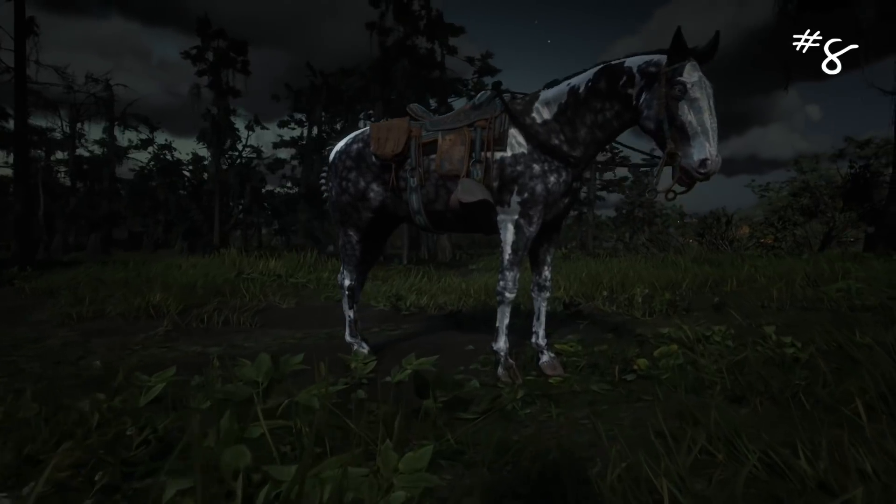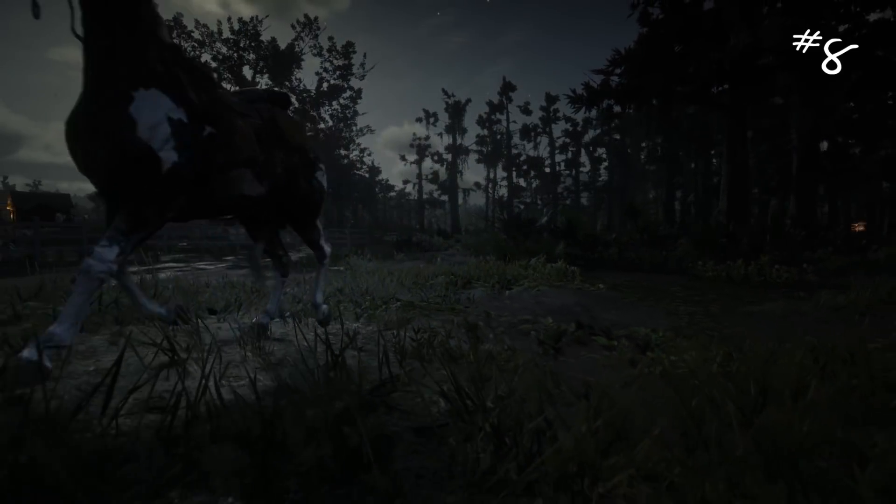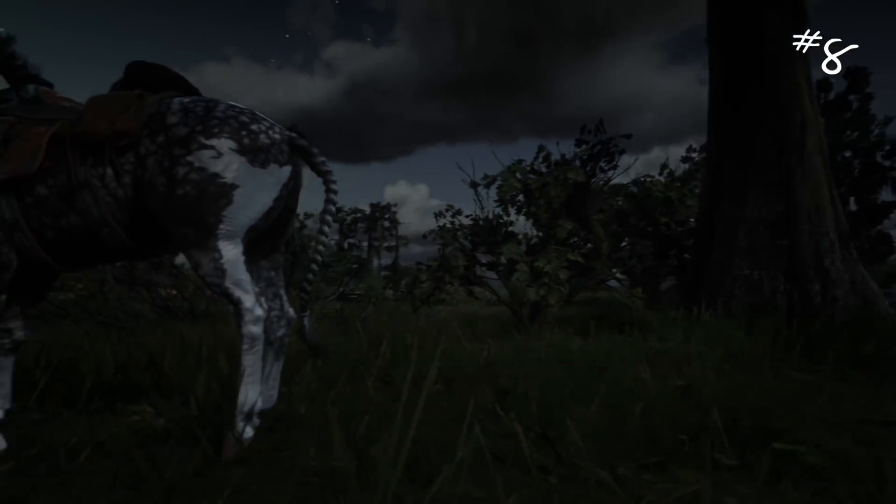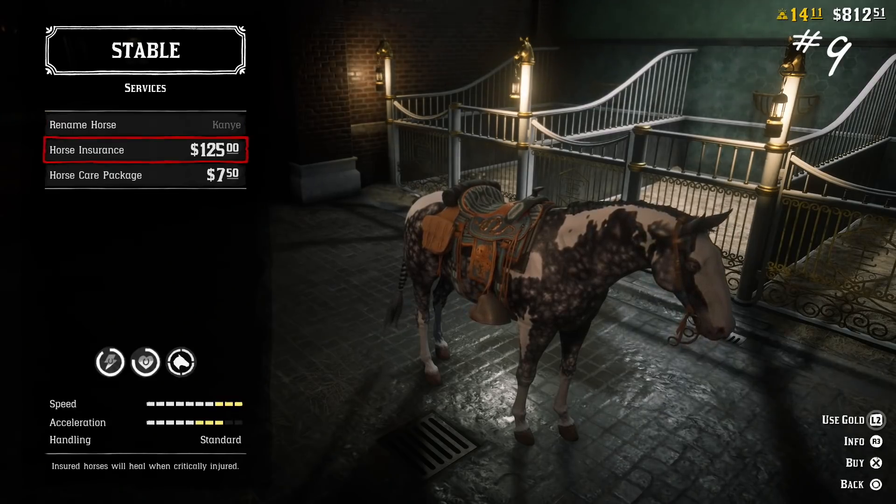Number eight: buy two horses — one for speed and one that's good around predators. It's great if you can get both in one, but for a lot of early level players, that's not an option. Number nine: don't buy horse insurance. It's a scam.